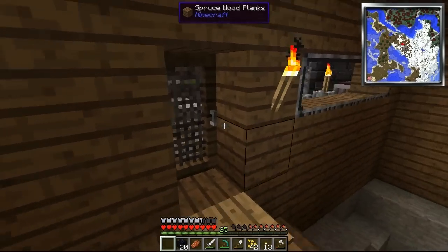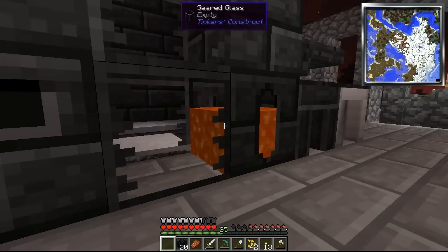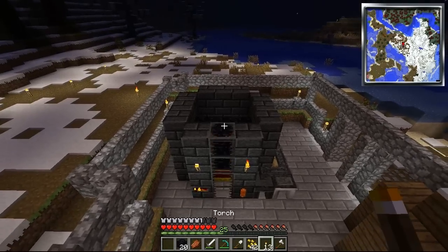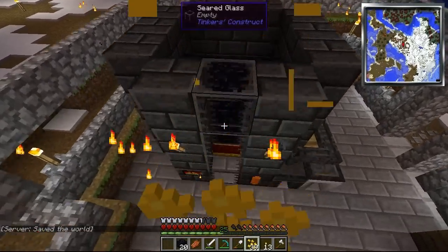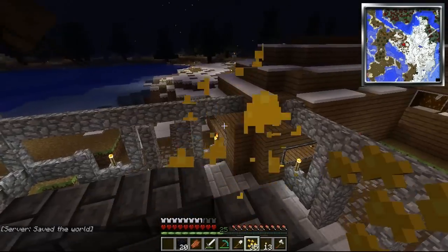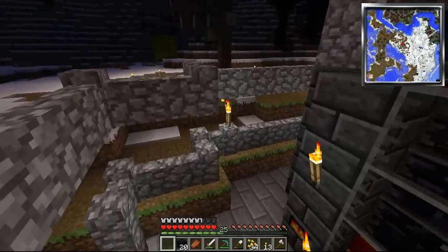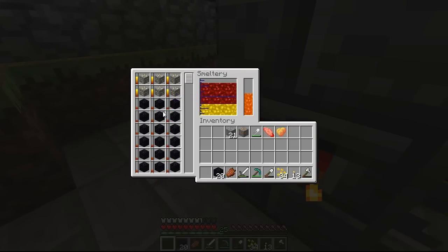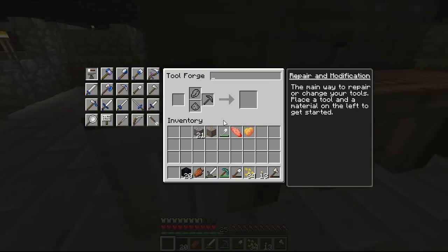It doesn't look like it's smelting, actually. We found the problem — there was snow in here making it not work. Now it's cooking. We probably need to put a ceiling on this whole area. We're going to enclose it and put iron bars in here whenever we get enough iron. The obsidian looks like it takes a little while to cook. Let's gather our other stuff in the meantime.